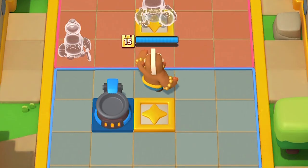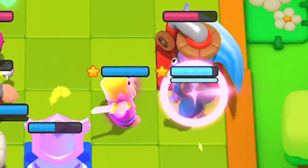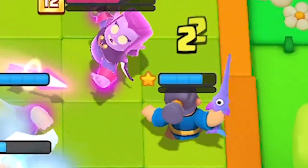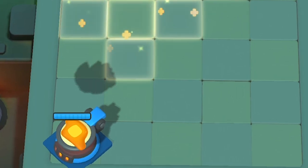If you lose stars, the gizmo deactivates until you get your stars back. They can't be pulled, pushed, or moved in any way, so the only way to get it off your opponent's side of the board is by destroying it.